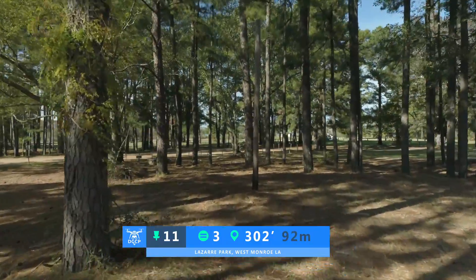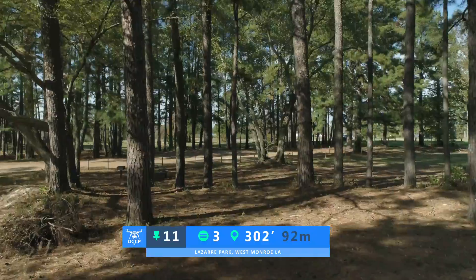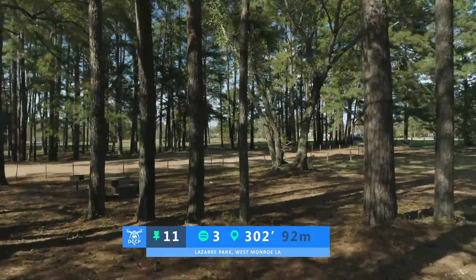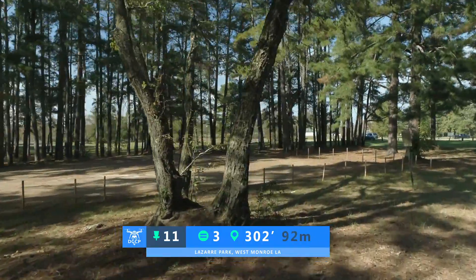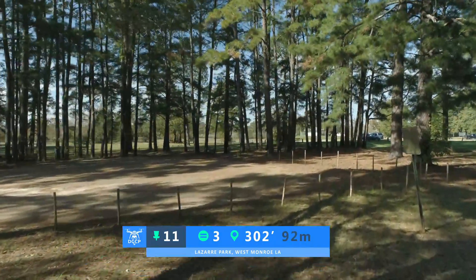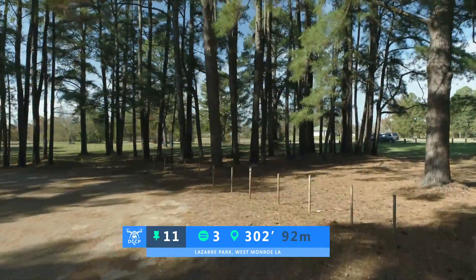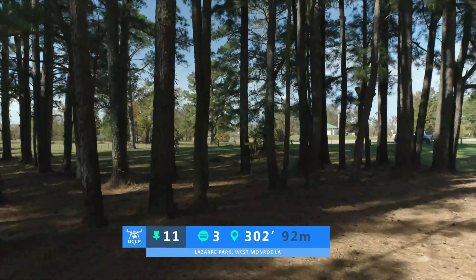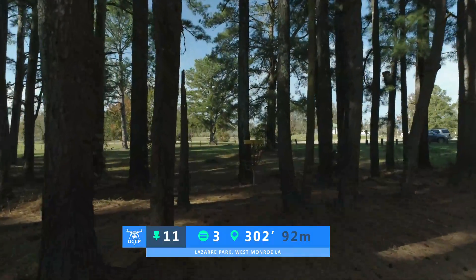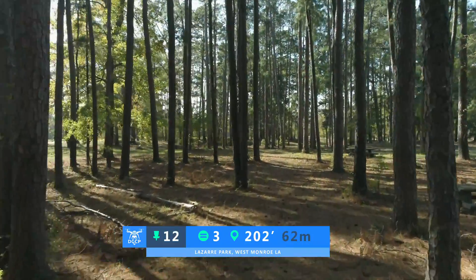Hole number 11 is a par 3, 302 feet. Right off the tee, you're going to have to navigate through these trees. You can either try a hyzer to the right, or follow the drone line and do a flick line. Painted lines through those poles — all of that will be OB. The driveway that the drone just flew over is OB as well.